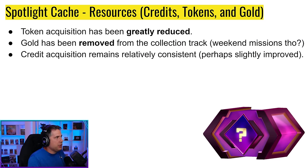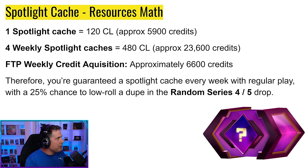Let's talk about resources: token acquisition has been greatly reduced, and gold has been removed from the collection track altogether. We do have weekend missions for 150 gold, though the win conditions — like 'win 15 games with Patriot' — aren't ideal. I'd prefer 'play Patriot in 15 games.' The gold somewhat offsets the removal from the collection track. Credit acquisition seems slightly improved, meaning you move up the collection track a little faster, which helps with Spotlight Caches themselves.